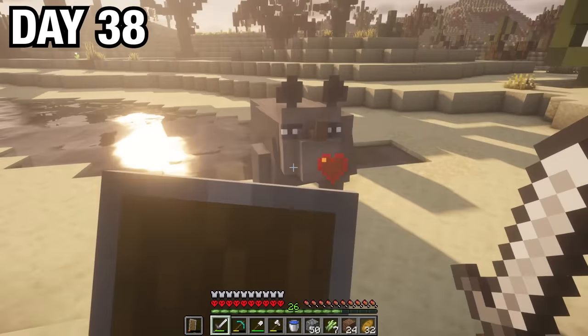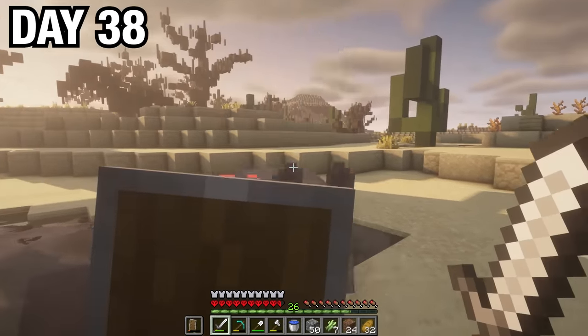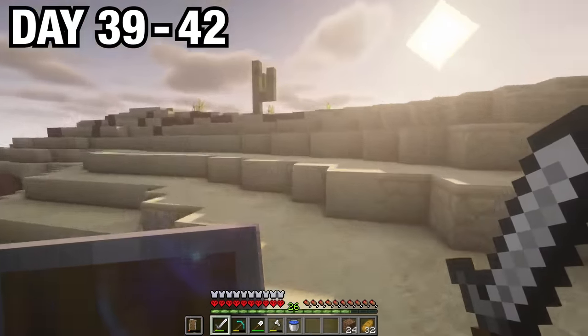On my way back home, I ended up finding a rhino. It charged at me, so I took a couple swings — it hit me a few times, but I managed to defeat the rhino. I then planted out my sugar cane, returned back to base, harvested my wheat, and decided to go out exploring on day 39.